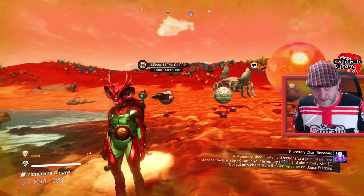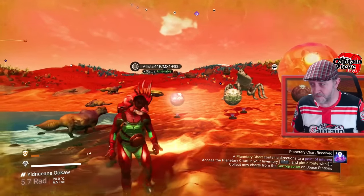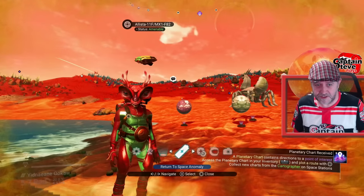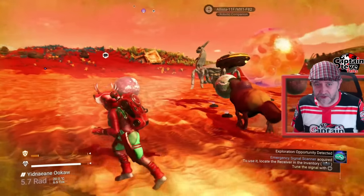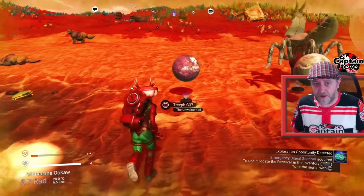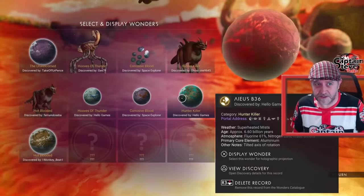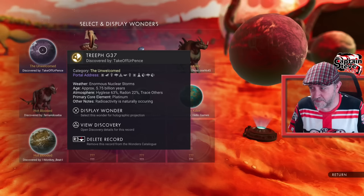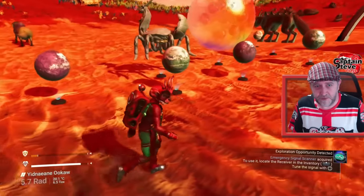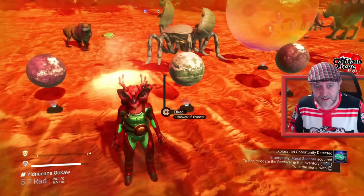This next part of the review is also probably the best tips guide for this expedition — I might do this as a separate video segment. I really like these wonder projectors. If I head over to this one, this is the Unwelcomed milestone. If you want the Unwelcomed milestone, there's the actual portal address for it. What I've done is put the planet display and the objective to scan behind it.